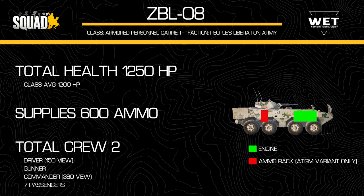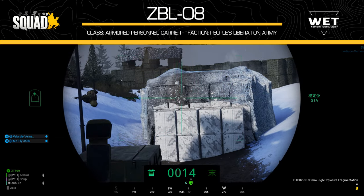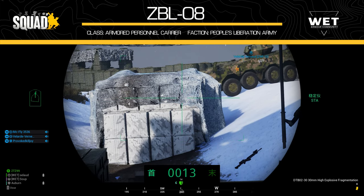One other interesting thing to note is that when in its ATGM configuration, it is the only APC in Squad to have an ammo rack. This is located underneath the turret on either side of the vehicle, similar to the Bradley. On its normal configuration, this is not the case. Also, the engine is placed in the front left side. Finally, the turret can elevate up to 70 degrees and can depress to minus 7 degrees — again, the same stats as the BTR.